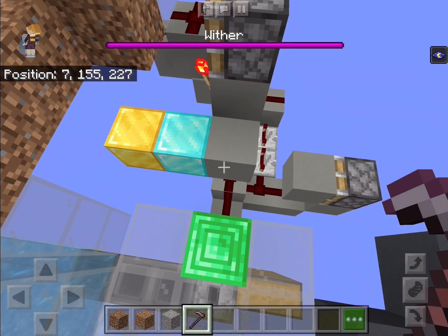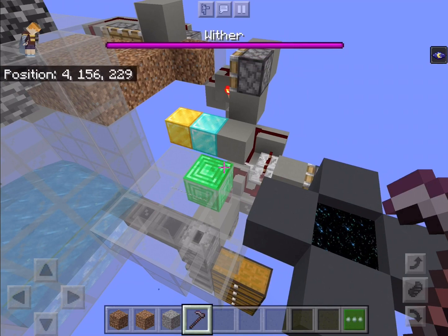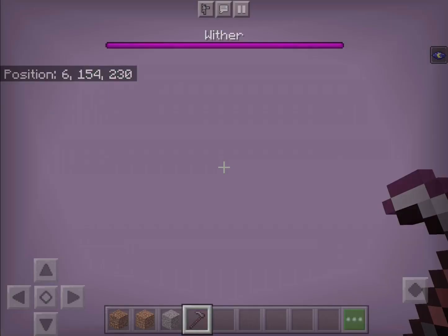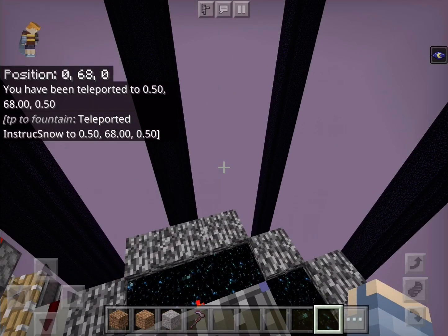Gravel can be farmed either with a piglin bartering station, or with a gravity block duplicator, which I used in this farm. You need a 4th player loading the duper.